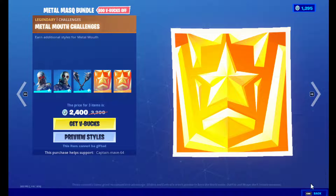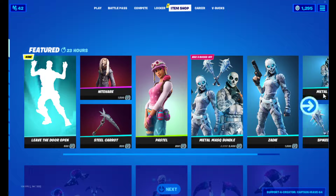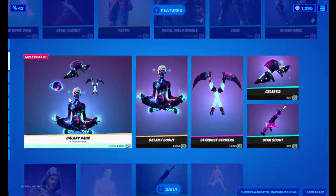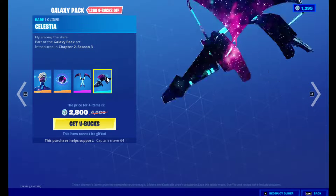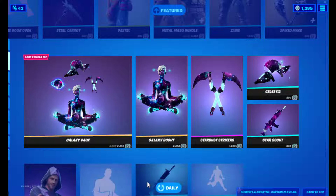Same thing for their pickaxe — very nice. And of course the challenges to unlock them. I don't know what the challenges are, but they're probably pretty easy. You can pick them up separately if you'd like. The Goddess Pack is back — Goddess Scout, the Nucleus Batman, the Starter Strikers, and the Celestial Con glider.